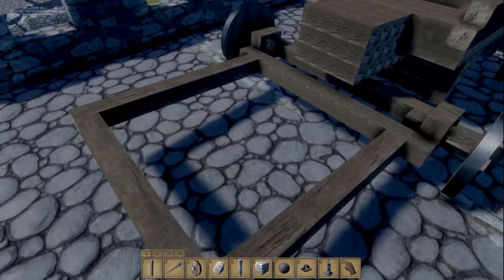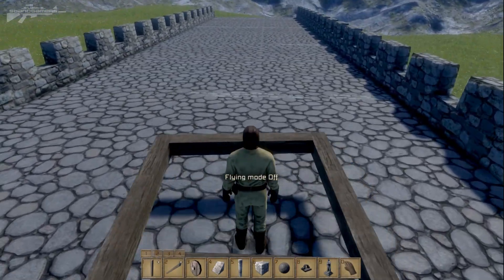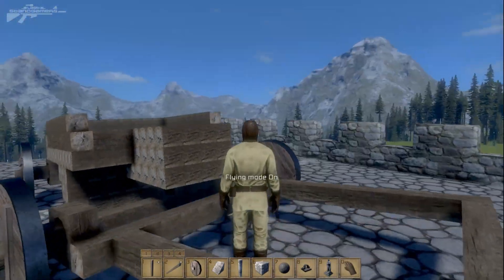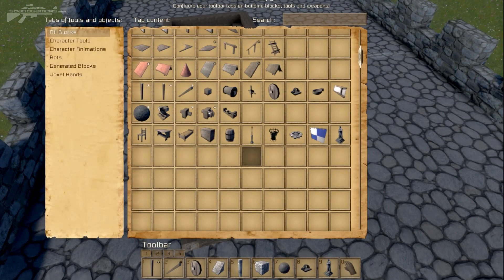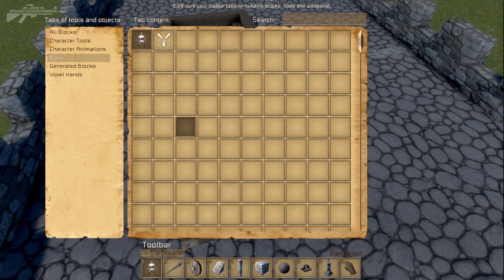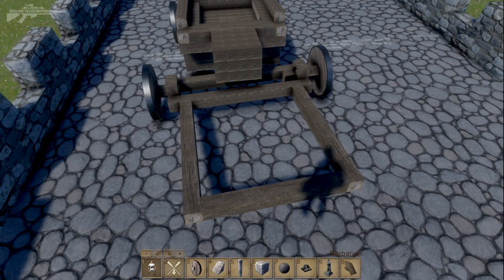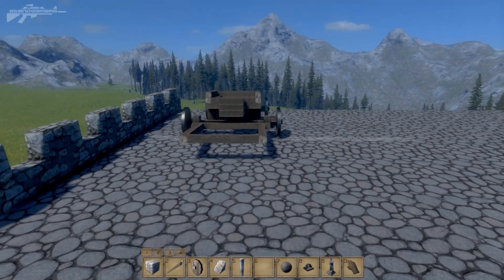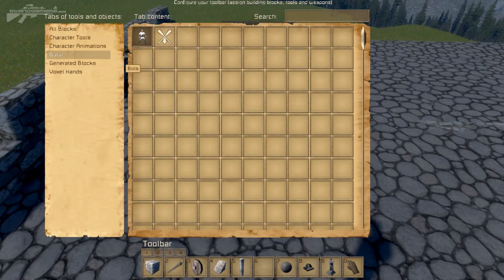We've got a basic cart here. These carts can be powered by us, so I thought what about powering them by barbarians? At the moment we can't disarm them, so we can do the next best thing. We can go to bots and use the attack-here icon to tell them to follow us. For this first test we're going to stick some barbarians in the loop of this cart and see if they will pull it.